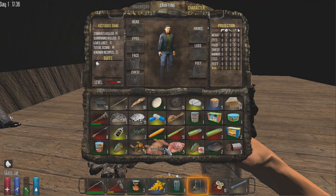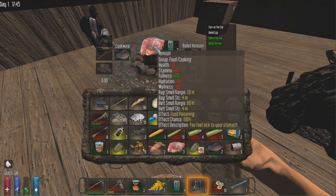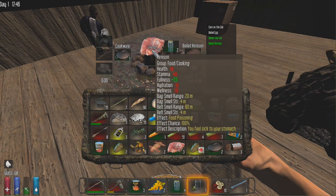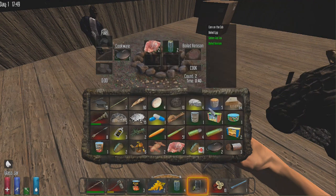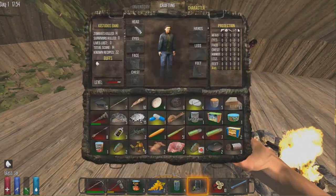Now let's cook some venison. Put a bottle of water and a piece of venison in the campfire with some fuel — this makes boiled venison. Note that raw venison gives plus 40 fullness but minus 40 stamina and minus 10 health, so it's bad to eat raw. Boiled venison is the easiest to make and smells the least. Add some coal and a plank, click Cook, and we'll have ourselves some boiled venison.